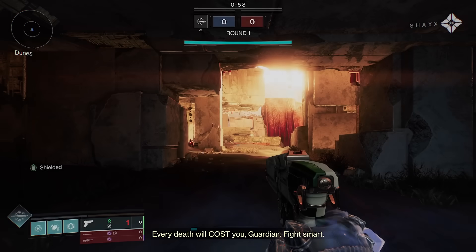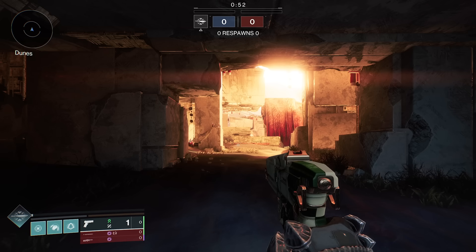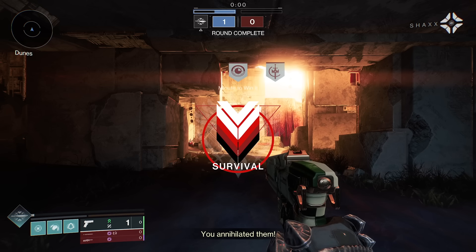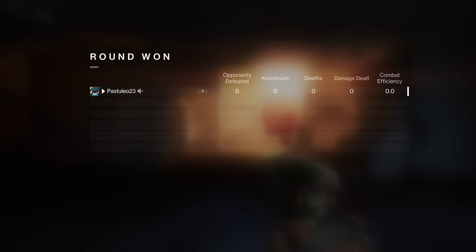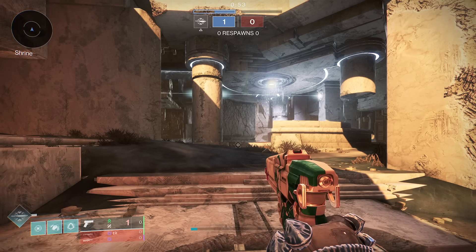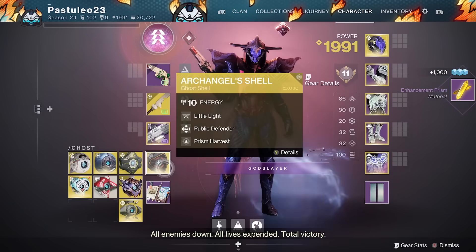Survival. Every death will cost you, guardian. Fight smart. No lives left for your enemy. Destroy them. You annihilated them. You have them where you want them — finish this. Enemy team is out of lives. Topple them. All enemies down. All lives expended. Total victory.